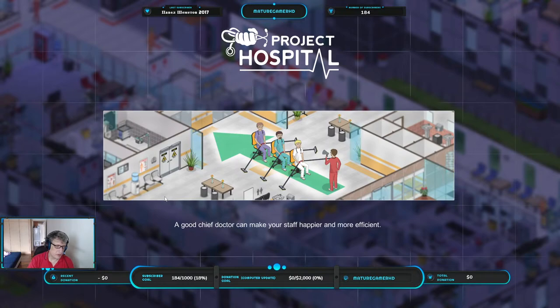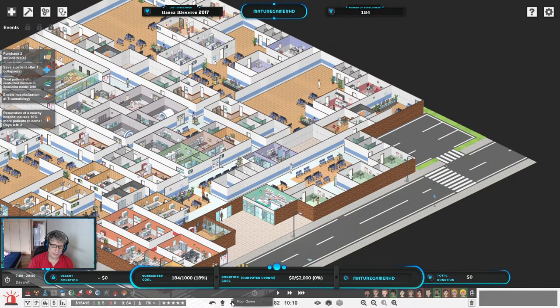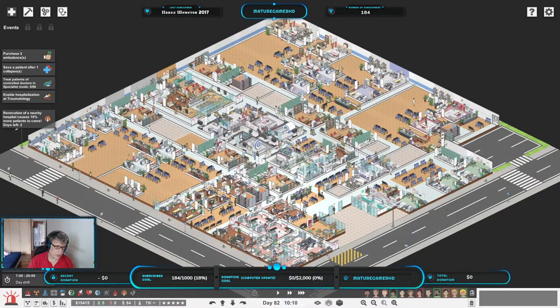Before anything, I'm going to give you a little guided tour of our hospital as it looks now. This is how it looks while I'm playing — it's going to be a little bit different while I'm designing. All the different departments are here.